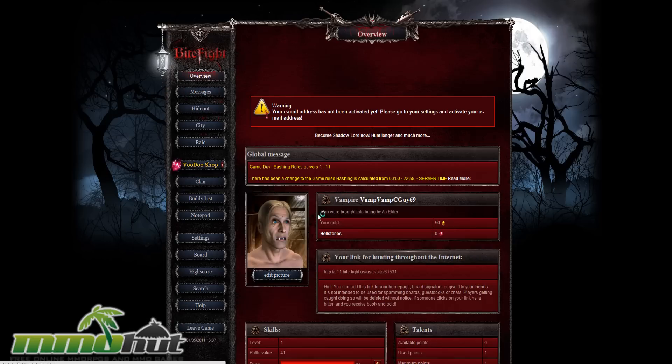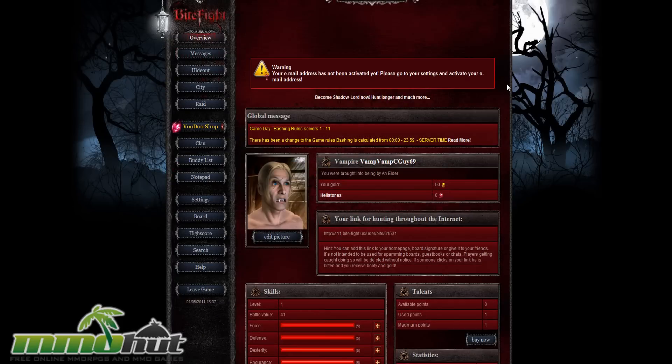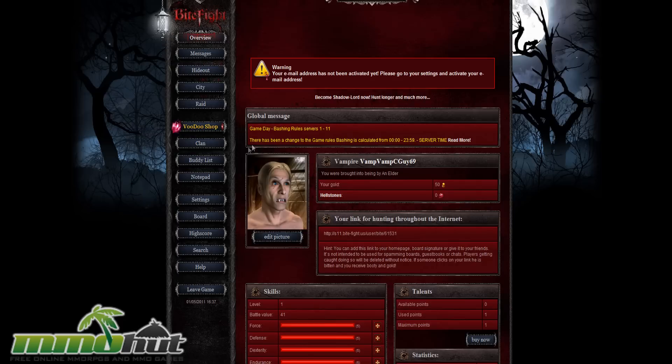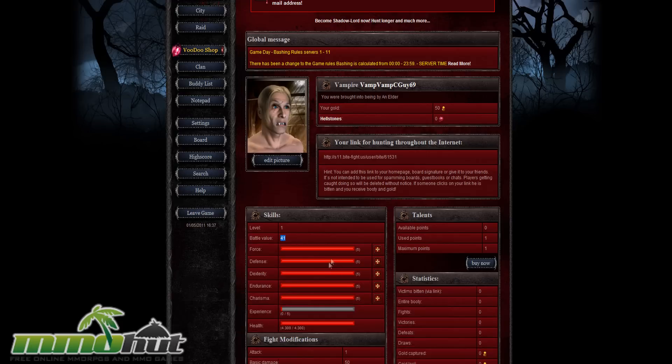Alright guys, we just created a character — the problem was my name was too long. I'm Vamp Vamp Seaguy69 now, CoolGuy69. So I got 50 gold. For you guys curious, I am using Chrome. So let's see what's going on over here. It is largely — I mean completely — a text-based game. I got my picture and it's pretty ugly. I have no hell stones, which I can already tell you are the game's premium currency. I am level 1 and my battle value is 41.